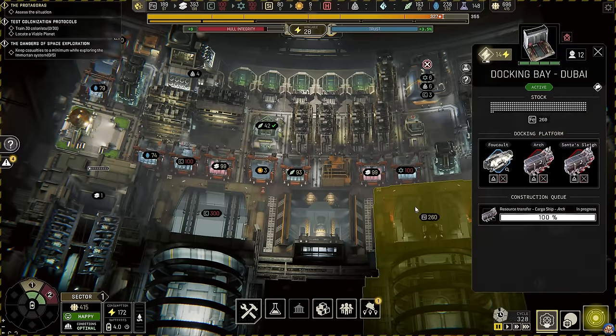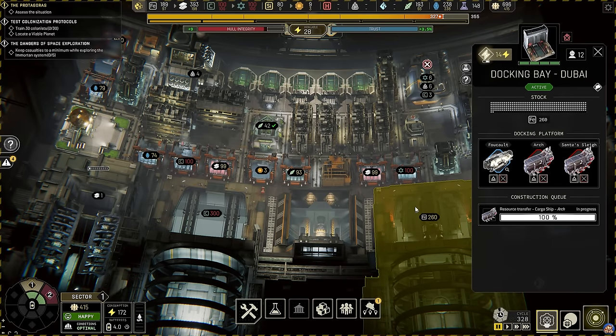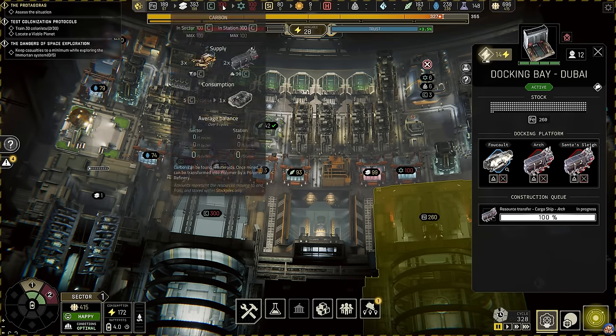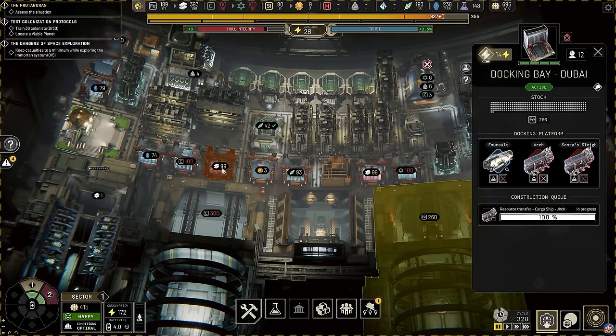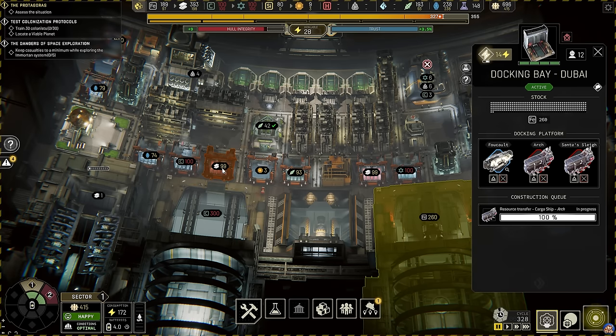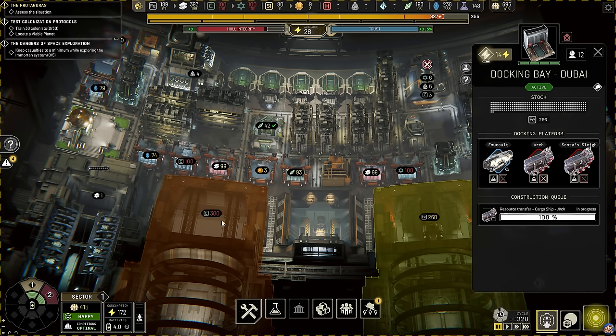Docking bays have an internal storage of up to 300 items. These items are not shown in your resource hub up top and have to be sent to a stockpile before they can be utilized by your station buildings. But the most important thing about this is that you do not lose anything stored in your docking bays when you do a vole jump. So this is a great way to have a storage of resources ready to use while you scout for resources in the next system you jump to.